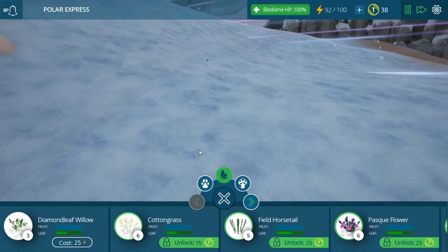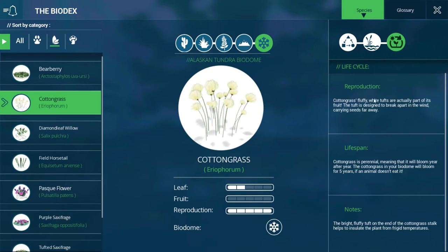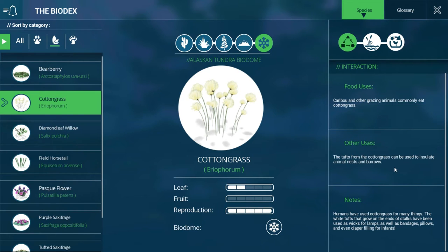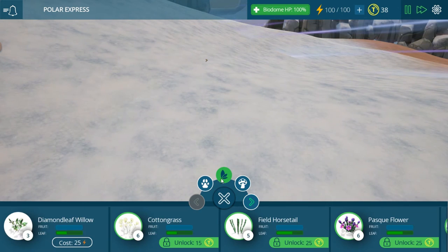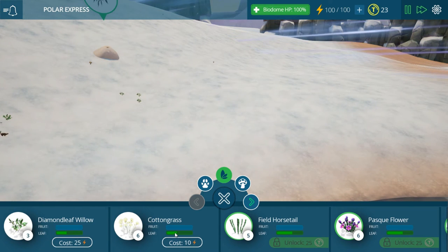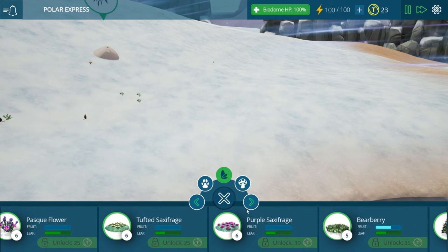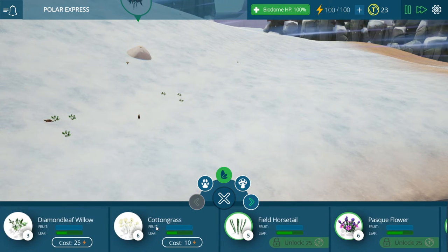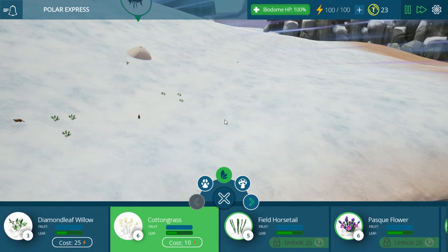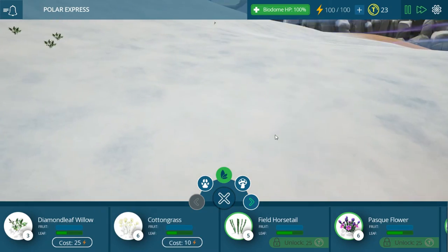Cotton grass — we can actually go and see what that's for. It helps insulate animal nests. So this is actually good. That would probably be good for the squirrels. Let's unlock that. This is all pretty much leaf, no fruit. If you need animals that need fruit, you've got to look for them — like these bear berries and so forth. You've got to kind of think. It's not easy or hard — you just have to be smart.